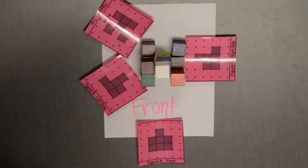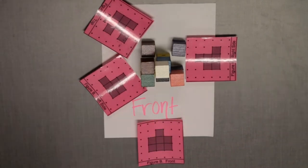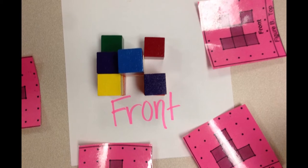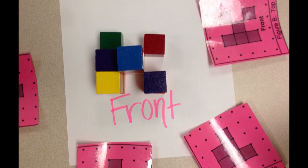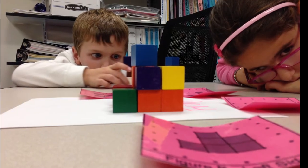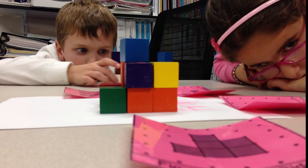Play continues, either removing a block or placing a previously removed block on the three by three by three cube, until all players are satisfied that the building in front of them accurately represents the building on their cards. Once the building is done, all players reveal their cards and explain why their building is an accurate representation.